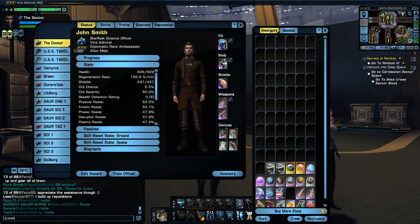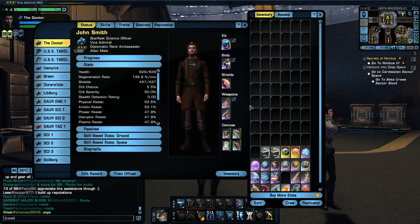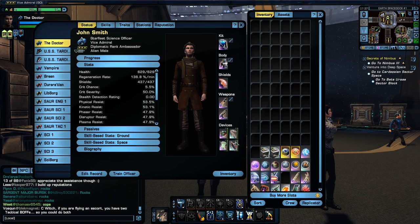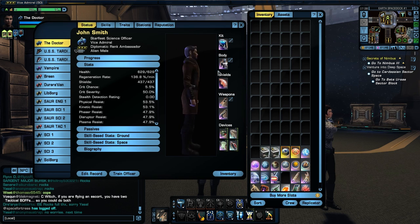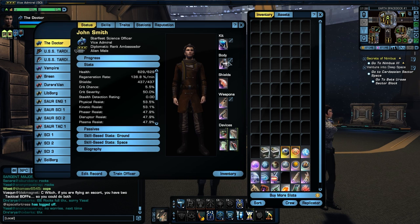Let's look at the character menu. This is now what it looks like — a little different. Everything is in a row on the right side. You've got your kit first, then body and shield — so it's no longer called armor, it's now 'body' — then shields, then your two weapons, and your devices. You can move your character around now too, which is cool — up and down, twirl them around, zoom in and out. You can put things on and turn visuals on or off to see if you like them.